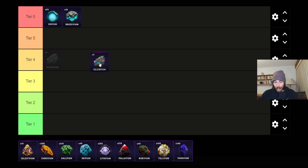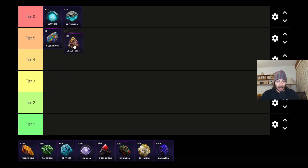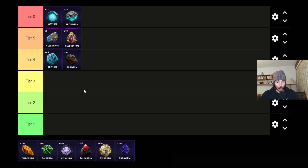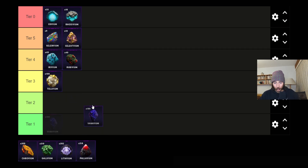Then we have tier five, which is the rainbow rock — Selenvium — and the other one is Celestium. For tier four we have Irivium and Rubivium, and I have a little trick to find out which one is which.